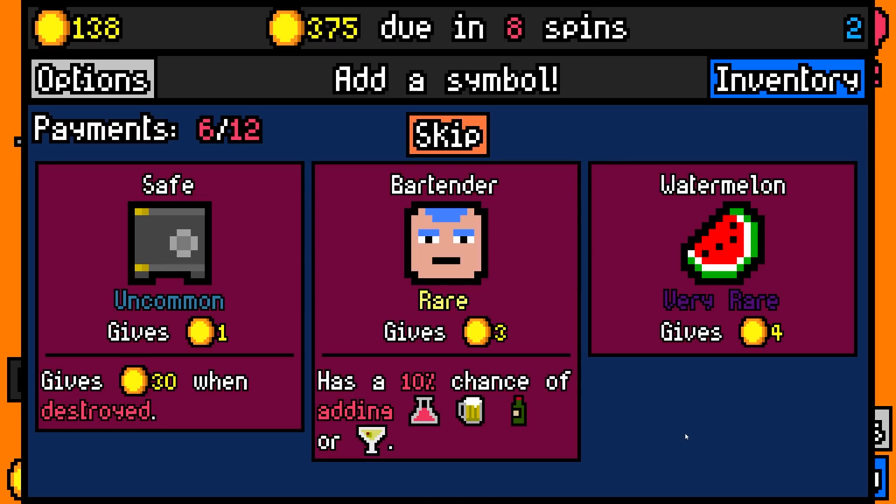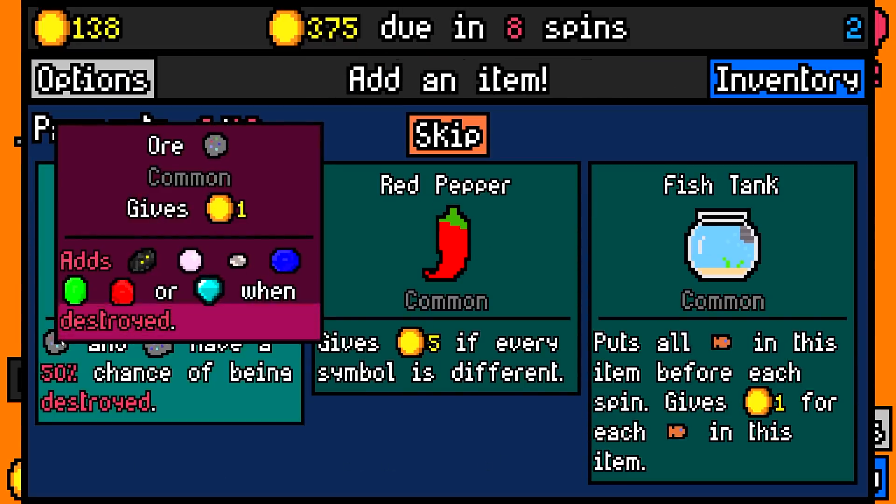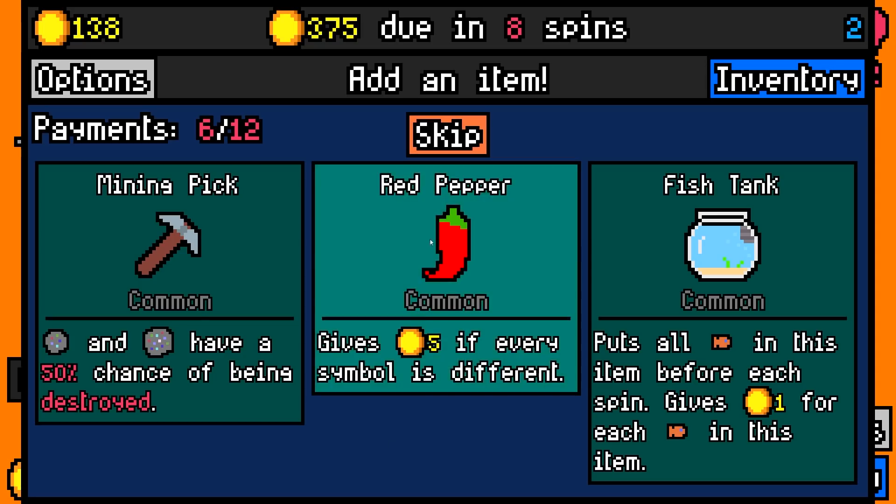Now we're getting somewhere. We could take a bartender who's going to give us three per spin and has a chance of adding things, but I don't want alcohol cluttering up my reels. We're just going to take a very rare watermelon for now. The mining pick is interesting because it's going to break these basically automatically, but I don't think I get the value if that happens, so I'm not going to do that. I'm just going to go red pepper.